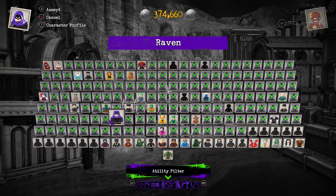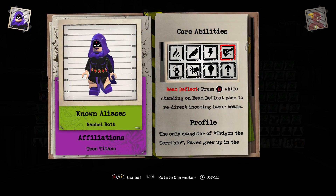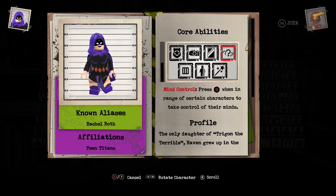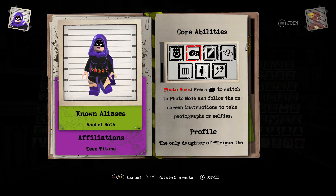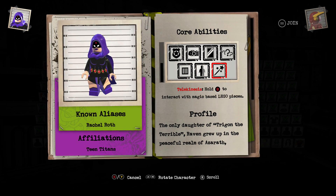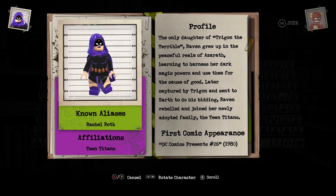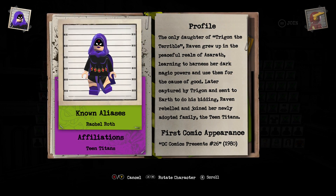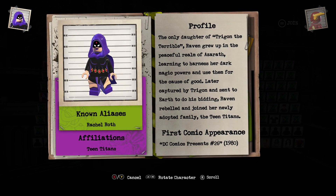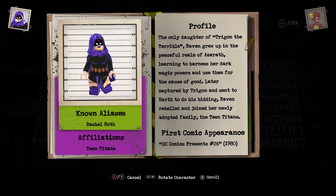Let's look at her character card. Raven gives you beam deflect, electricity, flight, heat, lantern constructs, impact switches, illumination, hyper jump, mind control, mirror portal, photo mode, security access, vent travel, teleportation, and telekinesis. Aliases: Rachel Roth, member of the Teen Titans. The only daughter of Trigon the Terrible, Raven grew up in the peaceful realm of Azarath learning to harness her dark magic powers. Later captured by Trigon and sent to Earth to do his bidding, Raven rebelled and joined the Teen Titans. First appearance: DC Comics Presents number 26, 1980.